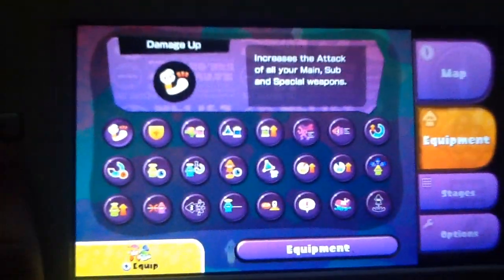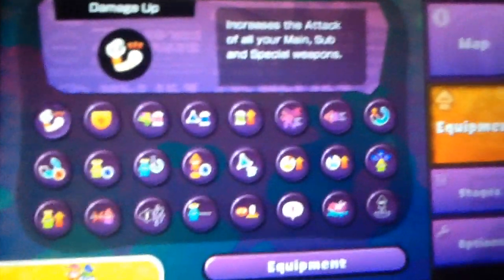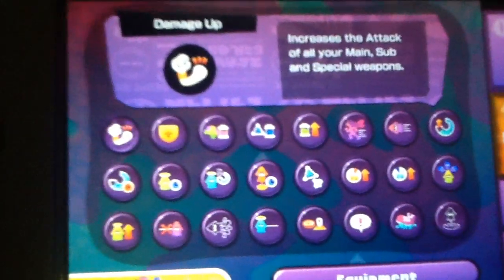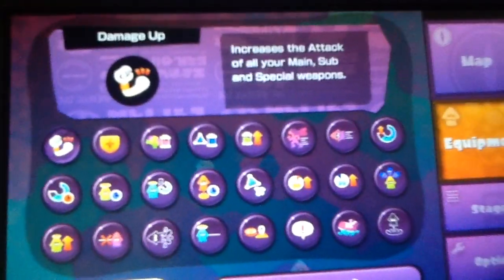I'm going to take my iPad off its dock and record my gamepad screen right now. These are all the abilities you can notice with gear. Starting off - Damage Up: it increases the attack of all your main, sub, and special weapons. This ability is absolutely brilliant because it raises the damage ratio done with your weapon to enemies - not by much, but by a decent amount. We've also got Defense Up, which is similar to Damage Up but instead of dealing more damage, you actually take less damage.